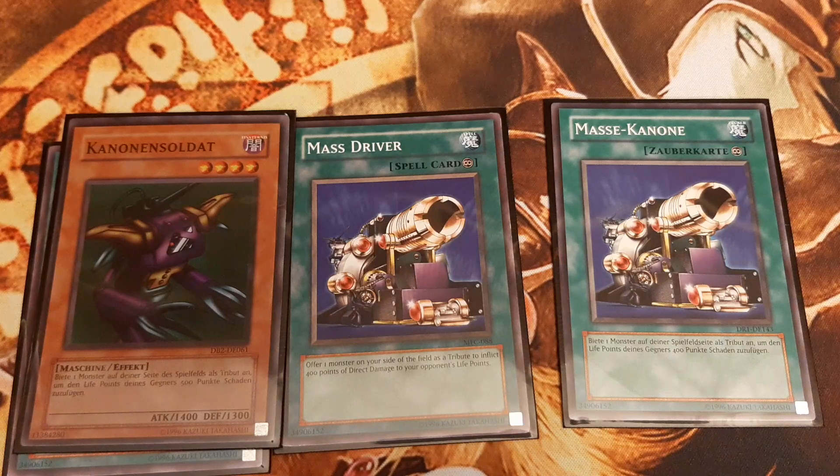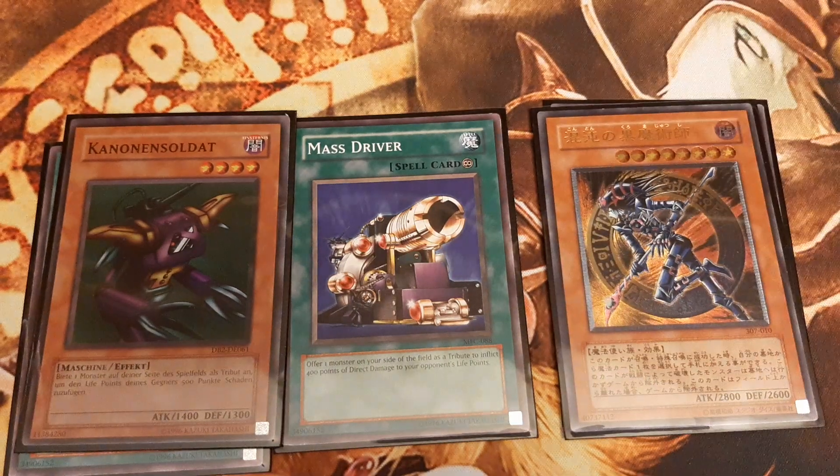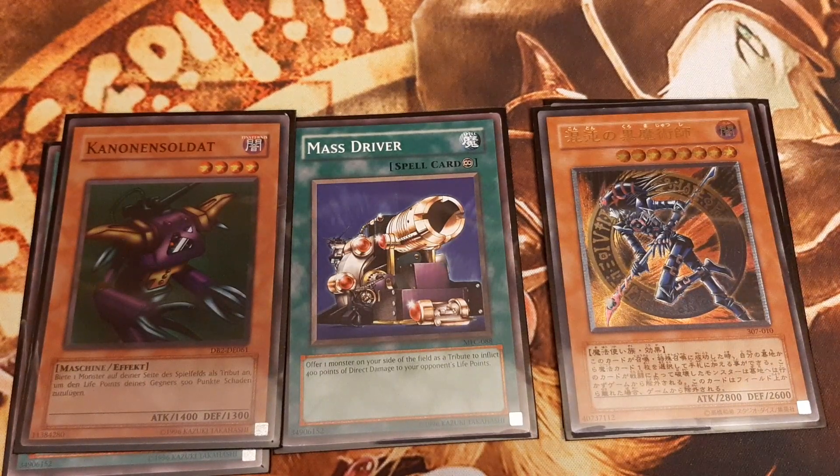Aside from tokens, the main monster we want to tribute is Dark Magician of Chaos, who can be looped to be tributed infinitely in one turn, effectively OTKing the opponent.